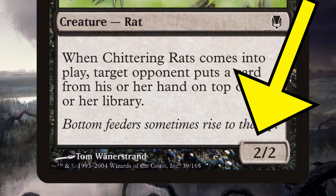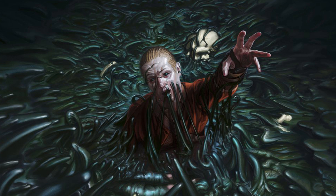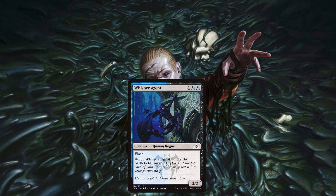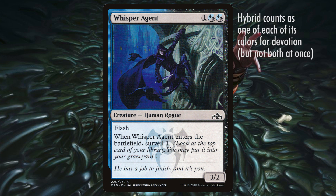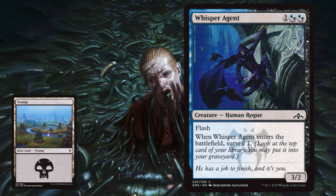So if we've successfully controlled our opponent's board over turns one and two, we usually can start swinging in with Rats to begin the aggressive actions of this dastardly deck. Our alternative turn three play is Whisper Agent, of which the deck runs a full playset. Whisper Agent can flash in, so if we are not dropping Chittering Rats on turn three, the best move is to wait until our opponent's turn and possibly use Whisper Agent as a flash-in blocker or just an end-step surprise. Either way, Agent has two black devotion like Rats, can swing in for three damage, and we get to Surveil, ensuring a better chance at a desired draw and potentially adding acceleration to our graveyard pile for a future Angler.